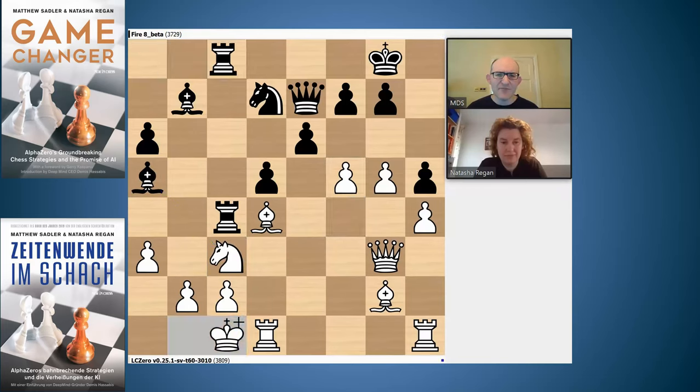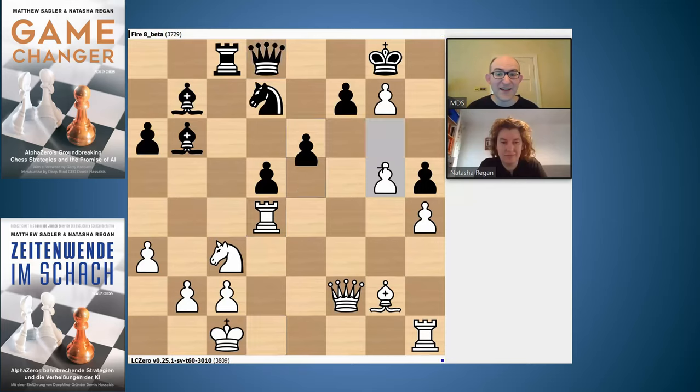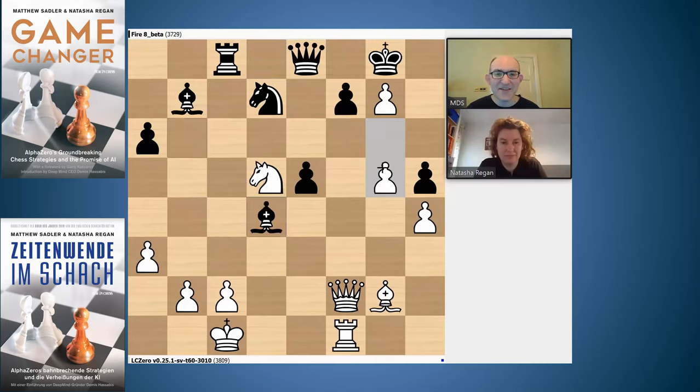Fire went Rc8 and now f6 came in. Obviously g takes f6 g takes f6, so black has to find a spot for the queen. I think Fire missed a trick here — maybe Qd8 again, and then if we go fg, Bb6 just trying to get rid of that bishop on d4 — I really think that's very important. My engines were looking at the line Rxd4 e5 with a nice pin, Rf1 Qe8 defending f7, Nxd5 Bd4 and some crazy lines — Qf6.